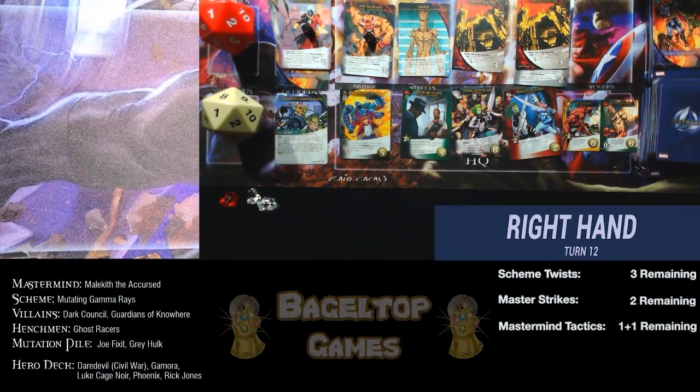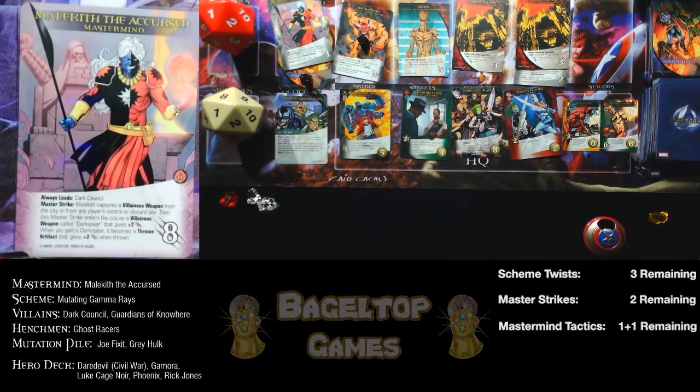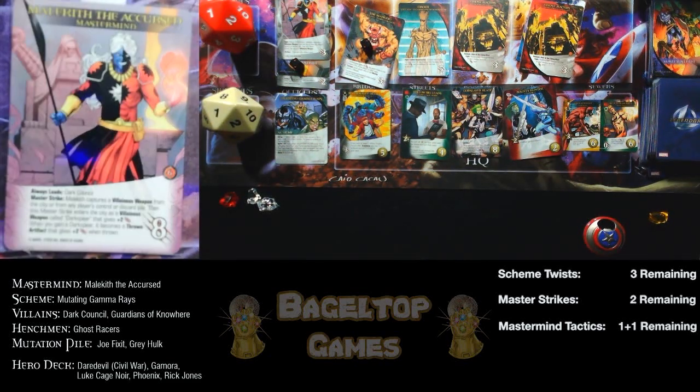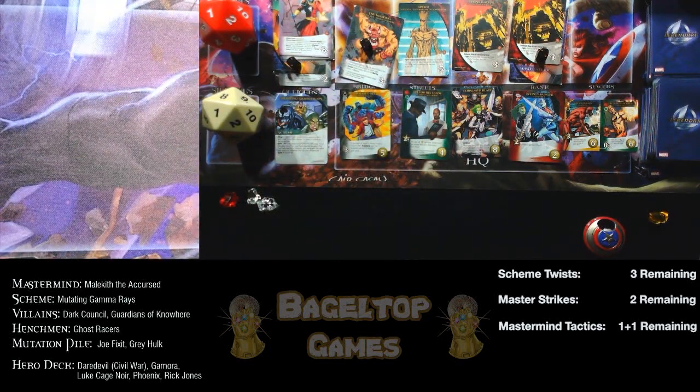No scheme twist please — but it's a Master Strike. Malekith captures a villainous weapon: there's one in the city on the Ghost Racers, so that goes right to Malekith. Then the Master Strike enters the city as a Dark Spear going to another Ghost Racer. Malekith has eight plus two plus two — he is a 12. Two more tactics and then the final blow — three more hits needed, even harder now.